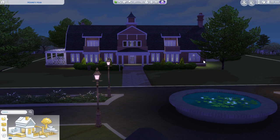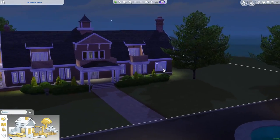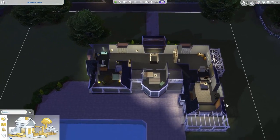Here is Calaver Cove's 64x64 lot, which is a massive mansion with a pretty cool pond outside and a little driveway. As you can see, it's got a massive pool in the background - it's a pretty nice mansion.